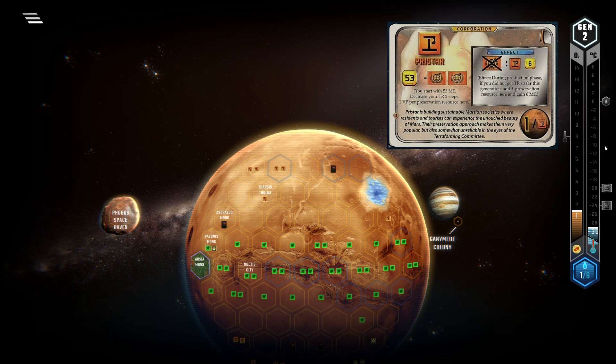Other than that, Pricestar has above average starting capital, and if you can use your ability after the first gen, you effectively have 4 megacredits production. More importantly, Pricestar is really fun to play, as it differs a lot from other corps, has a high skill ceiling, and requires you to plan ahead.